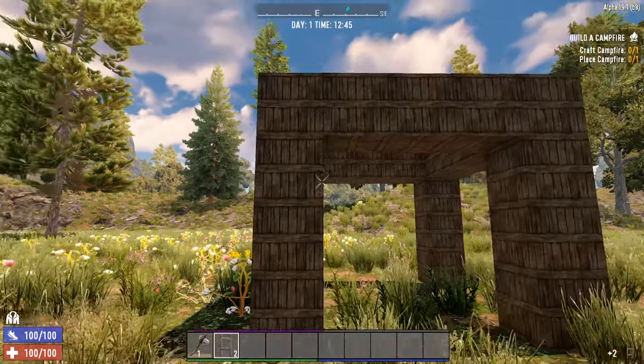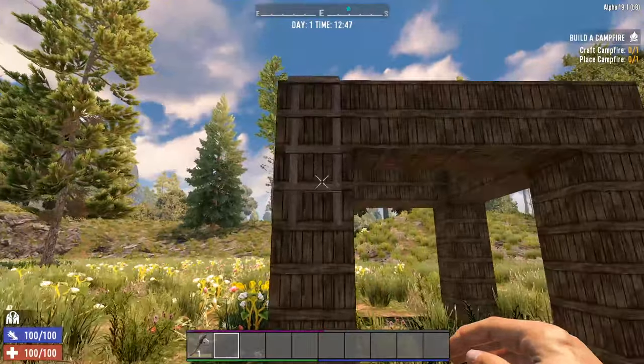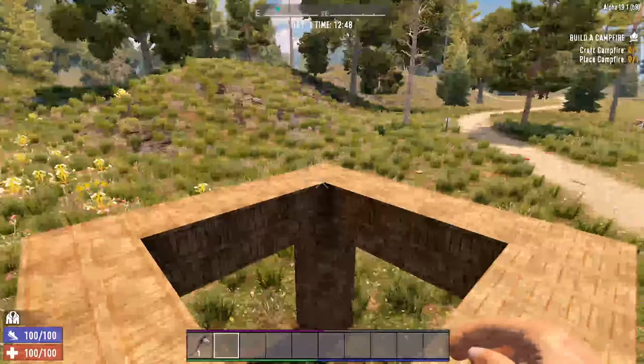Build yourself 2 wooden ladders, which will cost you 6 wood, and place them on one of the towers from the top. You can jump up easily, but you will find that the Zeds can't get up, keeping you safe from their deadly grasp.